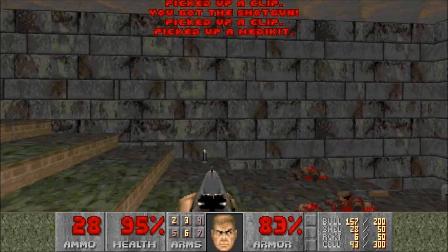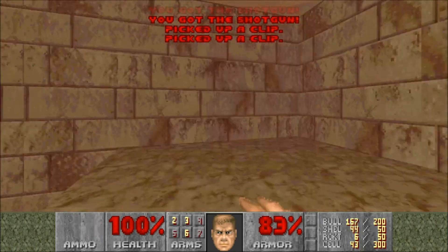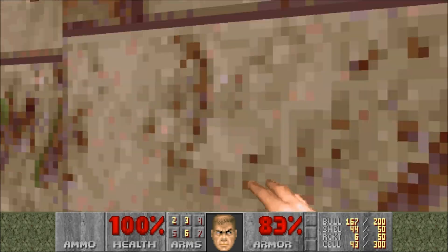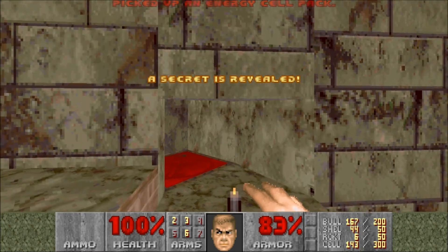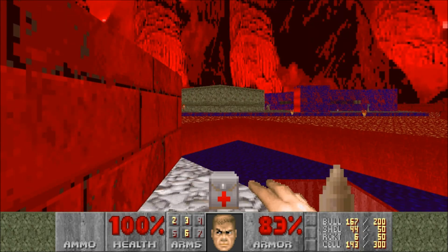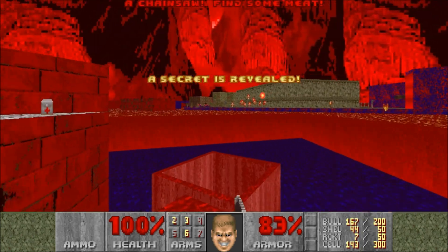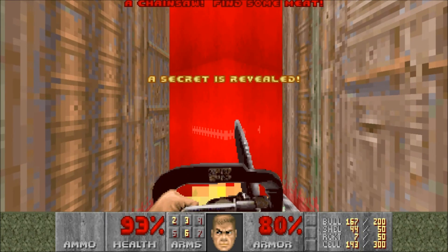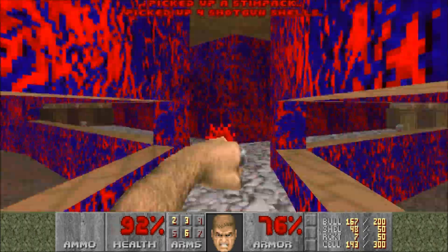Let's pick up the backpack here just in case we encounter a lot of demons. And I think behind these candles we have secrets — yes, that's right. Let's get that chaingun. Can we drop in there? Yes we can. Puts us inside another building.